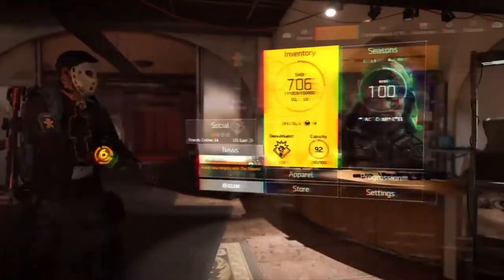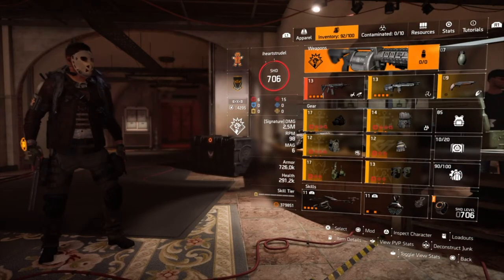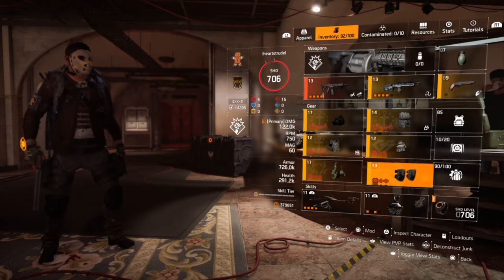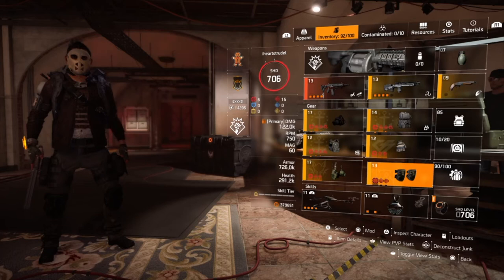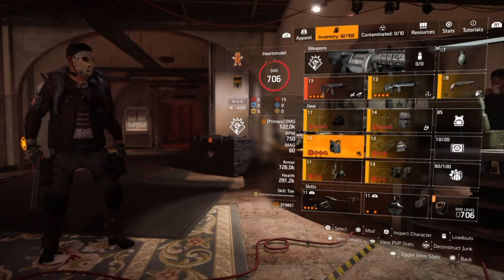If you're not running the Coyote's Mask, you could also have an Overlord piece here as well, getting you extra damage to your M1A or your CQB. Always have Boomerang on that CQB hitting harder, hitting better. Those are the DPS builds. We also always have a Tardy chest piece DPS build as well.